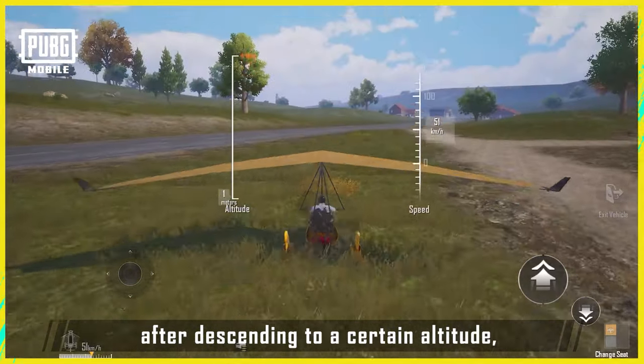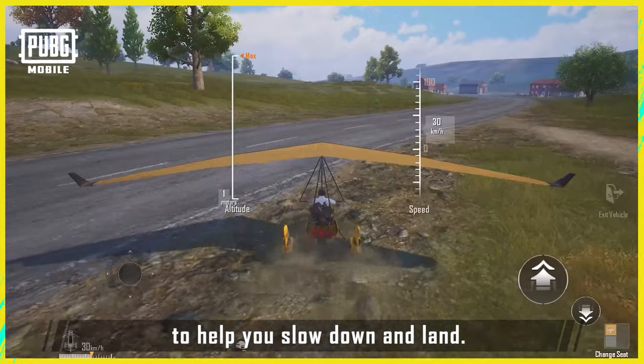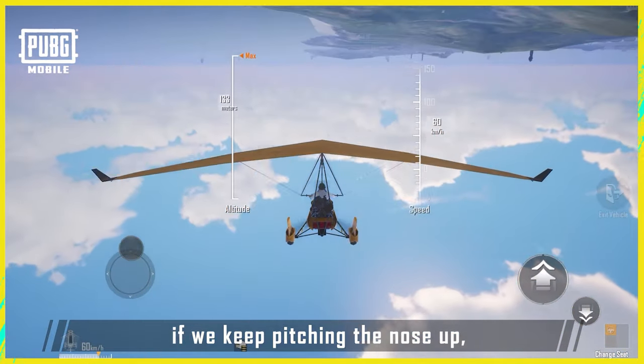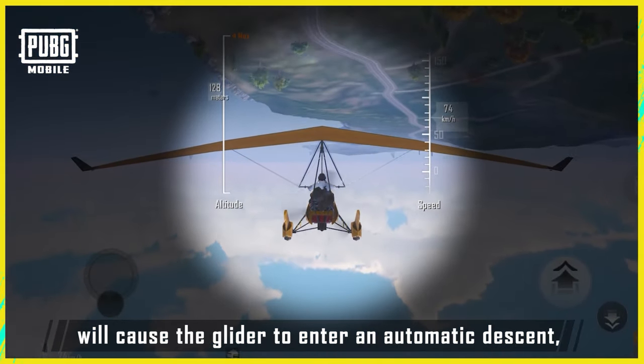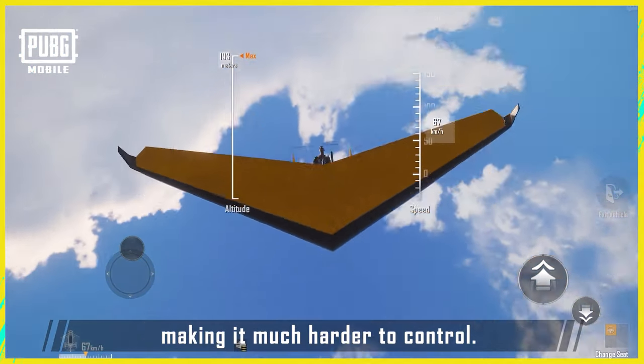As for landing, after descending to a certain altitude, the glider will disengage autopilot to help you slow down and land. Lastly, if we keep pitching the nose up, the glider will end up upside down. Flying upside down will cause the glider to enter an automatic descent,